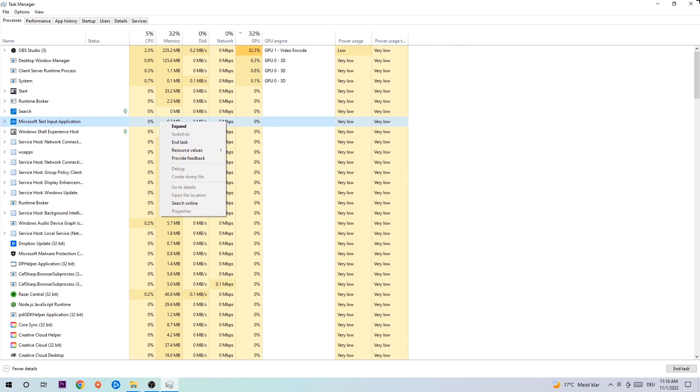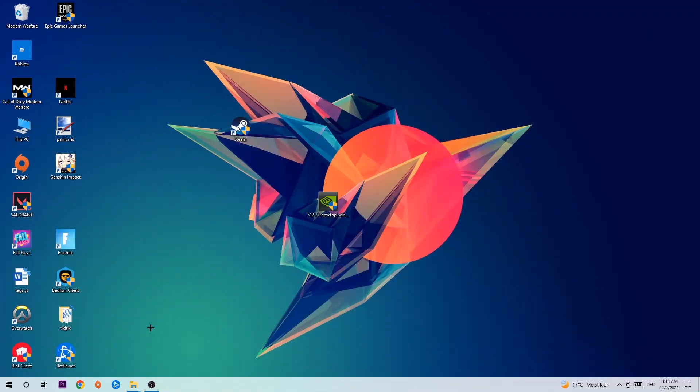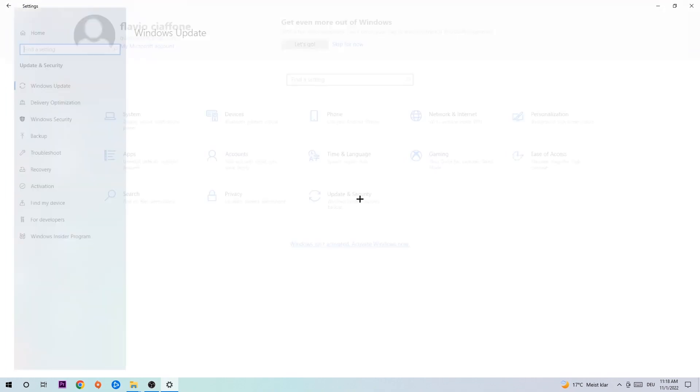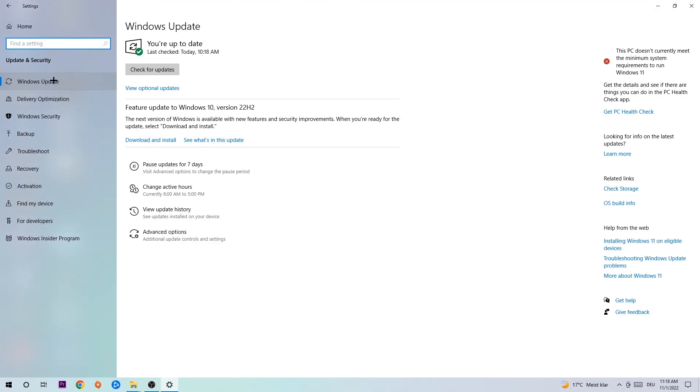Afterwards, close the Task Manager. Navigate to the bottom left corner, click on the Windows symbol, and open up your Settings. Navigate to Update and Security, then to Windows Update. What I want you to do here is simply download the latest version of your Windows driver, because it will fix a lot of issues and errors.